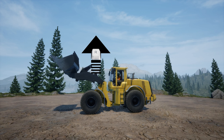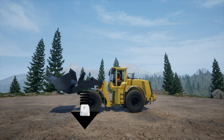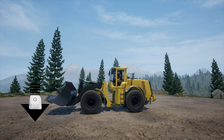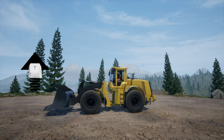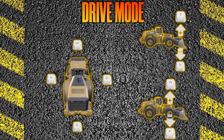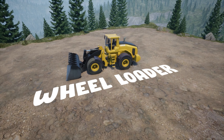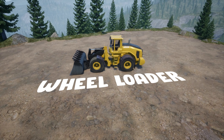R brings the bucket up, F brings it down. T is up and G is down on the bucket tilt. Here's the cheat sheet for the front end loader — that should be everything you need to know. It's a very simple piece of equipment to use. Next we're going to get into the dozer.